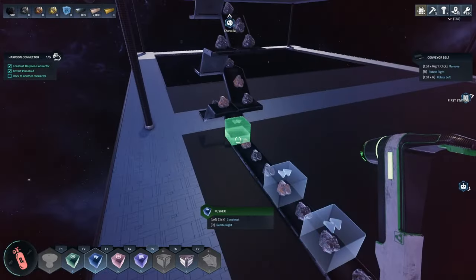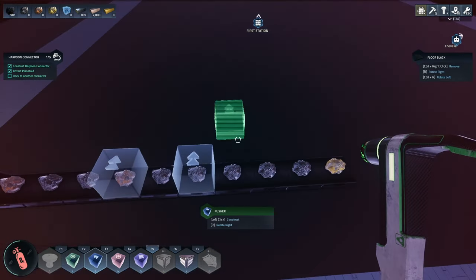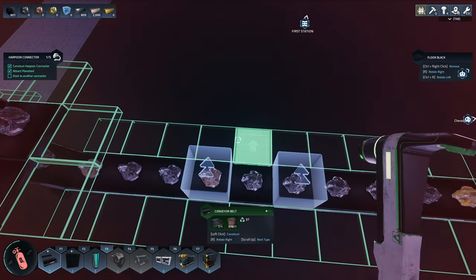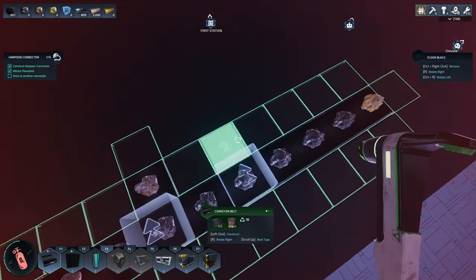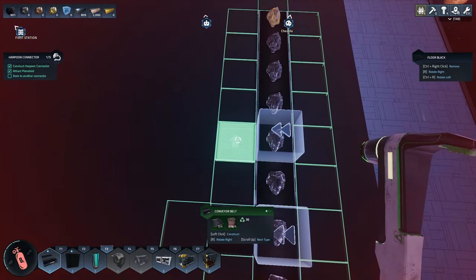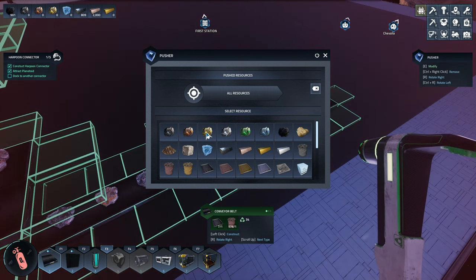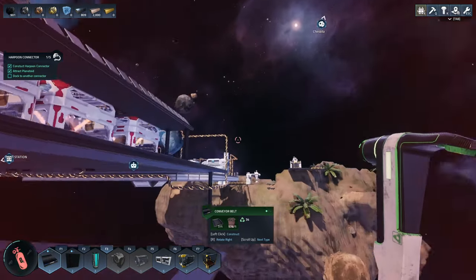I don't think I need a third pusher, assuming we only have three ores coming down here — hopefully that's a safe assumption. Let's go back to belts — these could run right next to each other. Let's set a filter on the pusher. Gold is probably the least likely to clog things up.